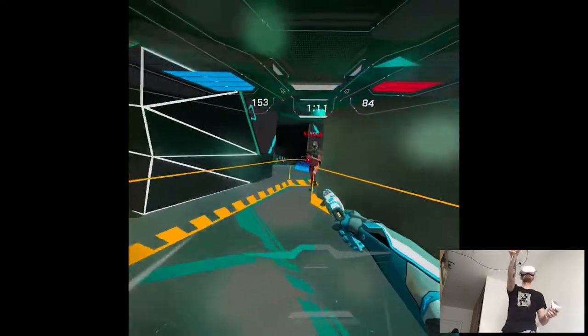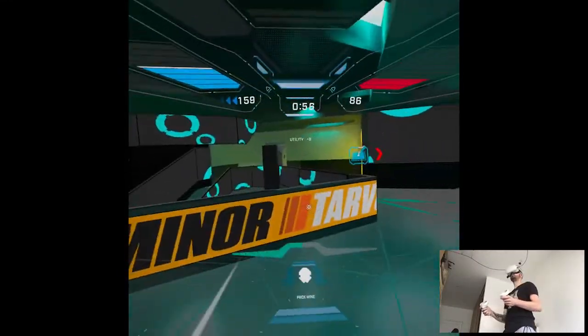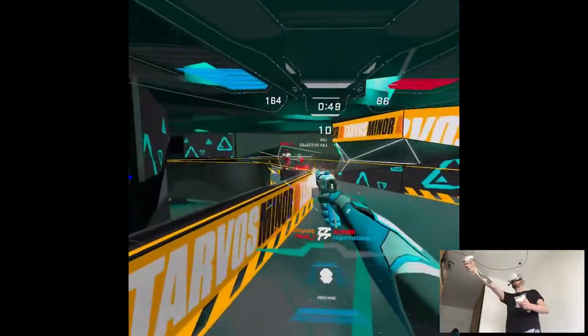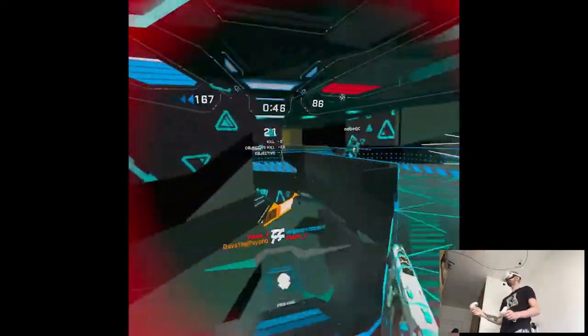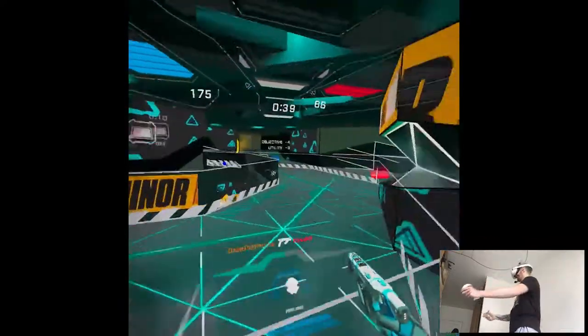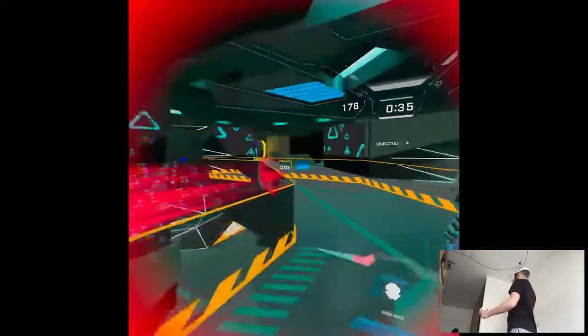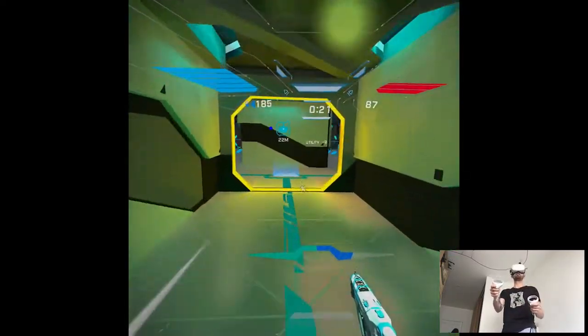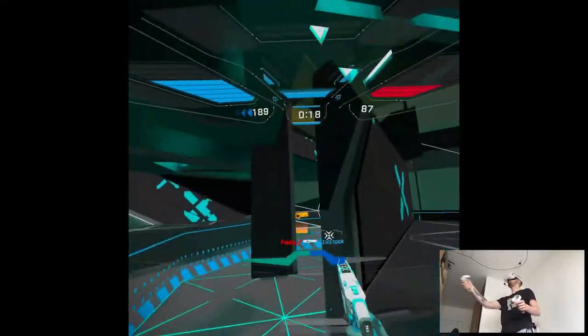We need to run. How do you do this? With A. You run. Got him! Behind you, behind you. Health pack. You need to click on the joystick to run and A for slide. He got like 3 headshots. Yeah, I know. But the match is pretty much ended.